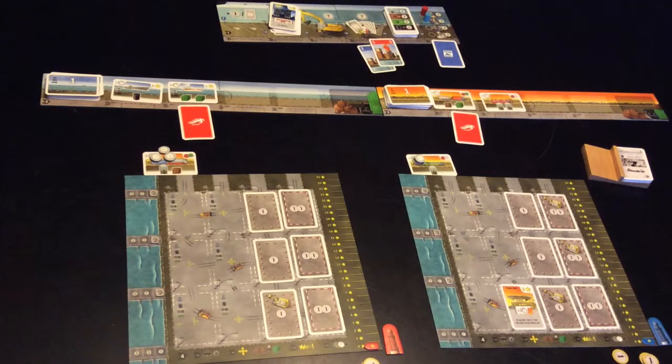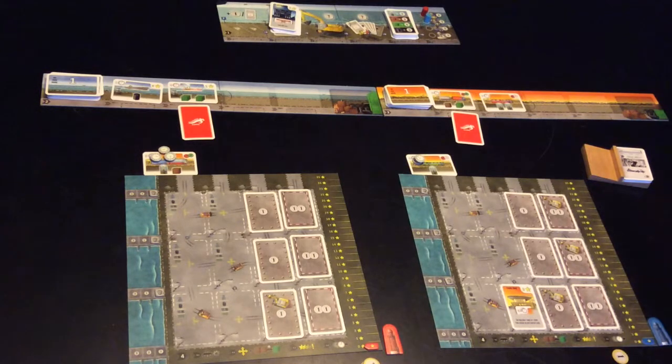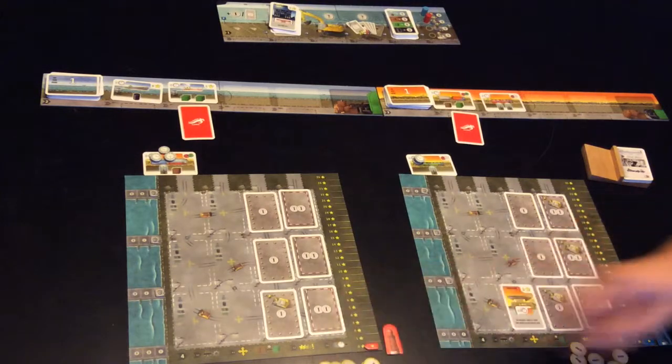Red has most definitely won that so he gets that card. Blue spends the difference — two money — which he currently has, to also take an extra card. Neither of them are changing the order of what things are worth, but of course there's no value in doing so at the moment, so that card changes. Blue has the ability to move things around so he will move himself up to captain. He gets four money; red gets three money.